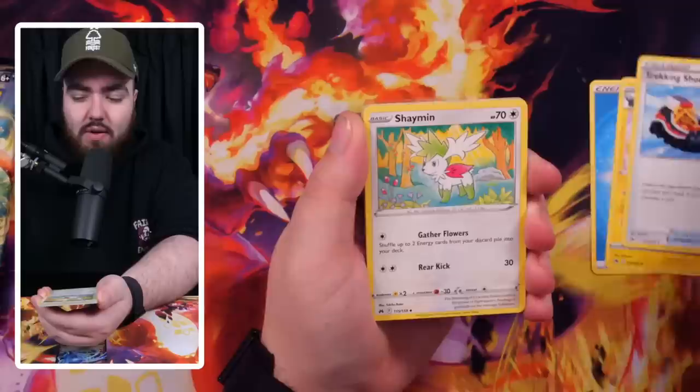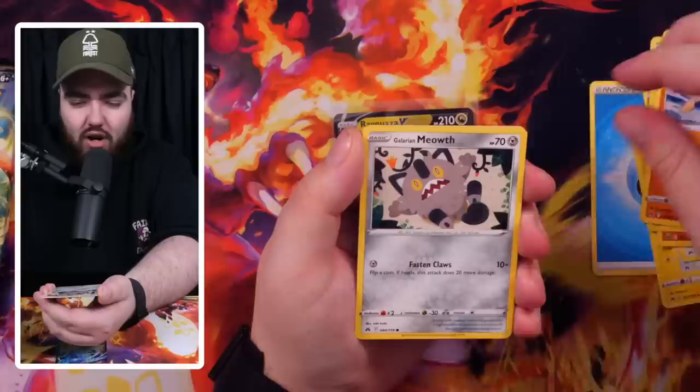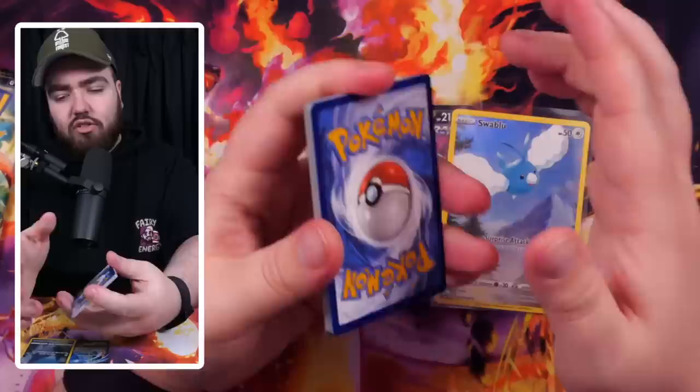Laura and I are trying to get back to daily uploads but it's hard with the baby and everything. The quality should be going up though, even on these regular tin-opening videos. We've got a Meowth, then a Swablu art rare — a beautiful card, love that. And then a Zeraora from the back.